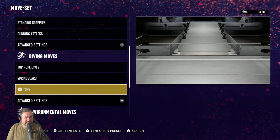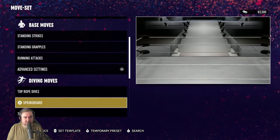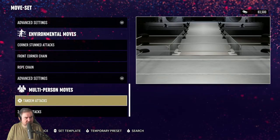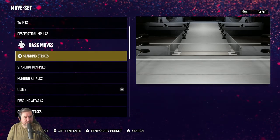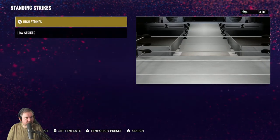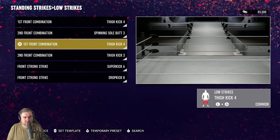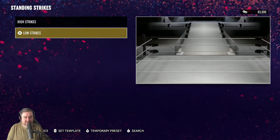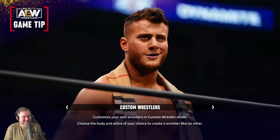It seems like if you get some of those other things, like the tope option, those move categories will open up on your character. But yeah, there's nothing there for Sloth Style moves. It makes sense that you can't necessarily customize the moves you do while in Sloth Style. Instead, in the moveset it's just thigh kick four, followed by thigh kick three, and then superkick six. I appreciate that the AEW game has a wide variety of superkicks to choose from — they need it.